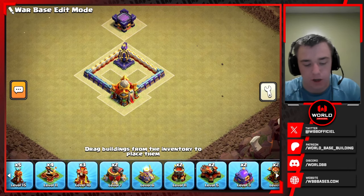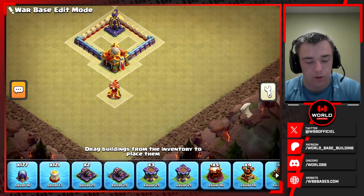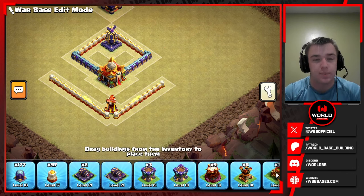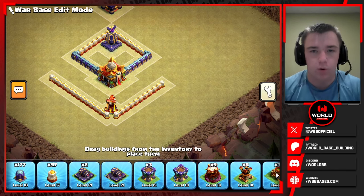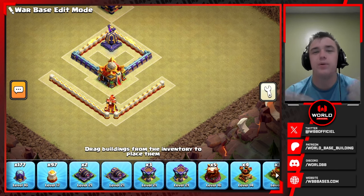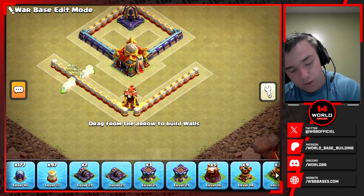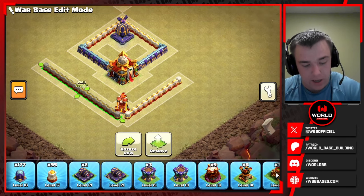Since we're using one multi and one scatter in each of the rage comps, we have another inferno tower to use, so we're going to make a multi compartment here on the front of the town hall. There is a debate for a single inferno tower, but multis give a little more advantage — if you're trying to stop a hero sui you might go single. Multis help stop balloons, lalo attacks, and help out a little bit with everything. For a non-brickable wall, we build out 15 walls.